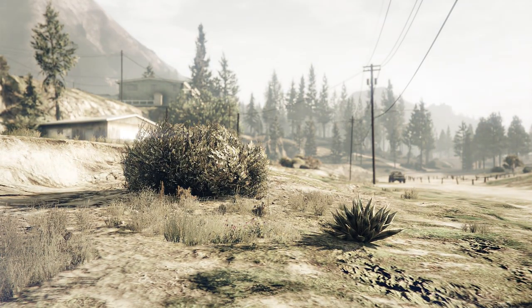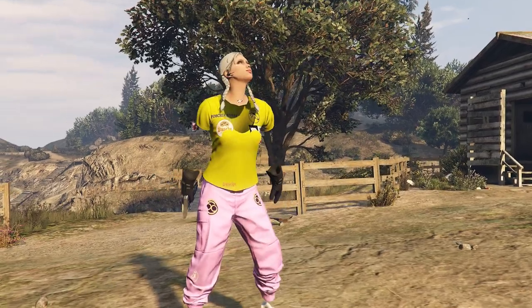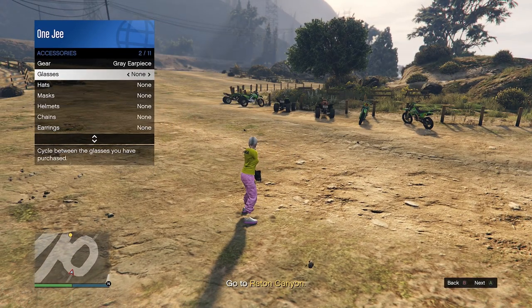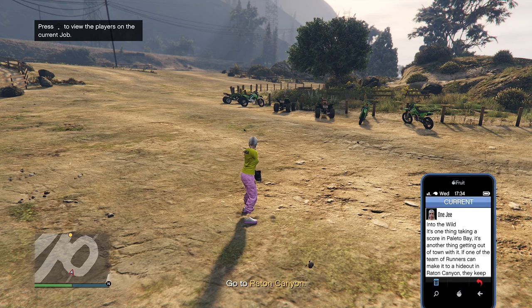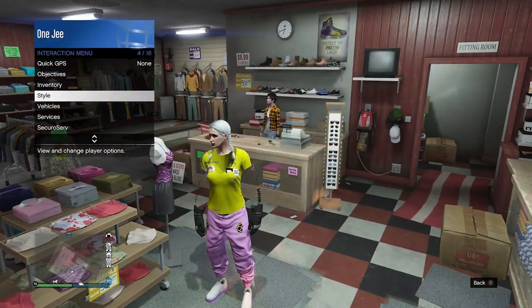That random person left - this is why you can't do these glitches with random people. But I still have my friend so we're good. Put your earpiece on, open up your phone, quit the mission - go to style accessory, hook earpiece in different colors, then open your phone.